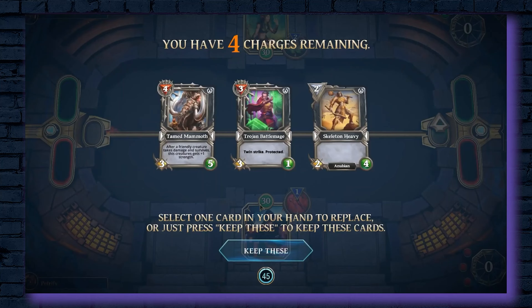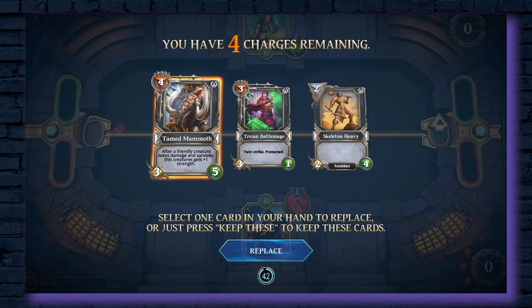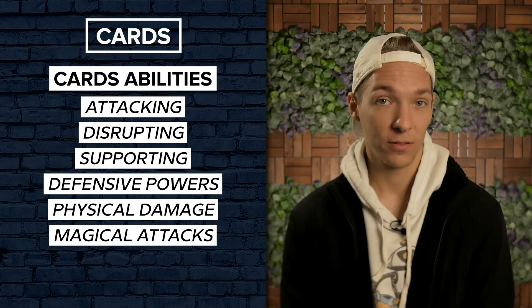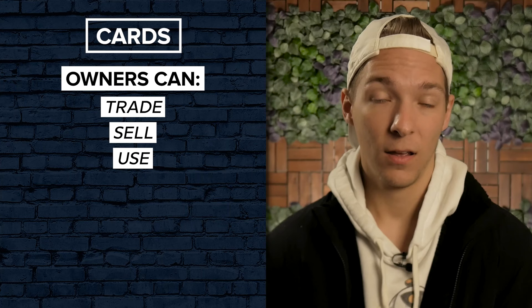To get started, you'll build a custom deck that might employ a variety of strategies to overcome your opponents. Cards have attacking, disrupting, supporting, or defensive powers. While some cards rely more heavily on physical damage, others are more focused on magical attacks and strategies. Since players own their cards, they're also free to trade, sell, and use them in any way they see fit, making it easy to trade and customize your deck as you progress through the game.